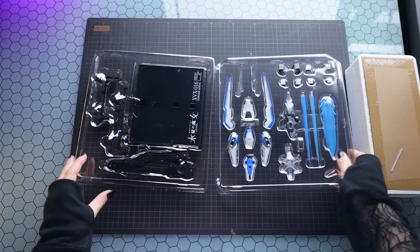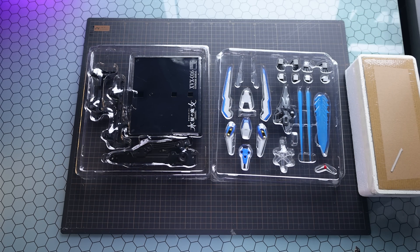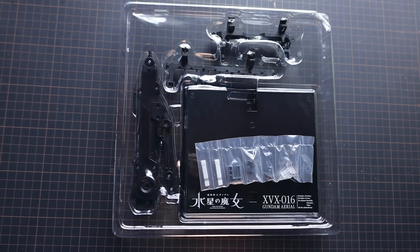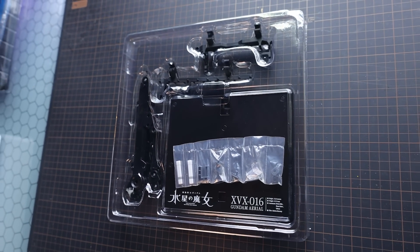Jumping now into the accessories, and this is a figure that comes with quite a bit. The one thing I noticed that is not inside either of these boxes is a change of shell units, so it seems like we're always going to have the dull, off version with this particular figure. But besides that, a lot in here — let's check it all out.